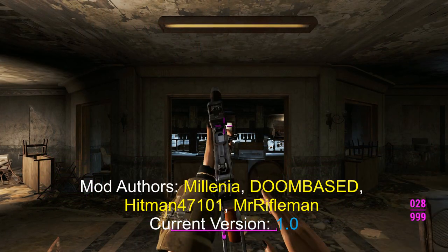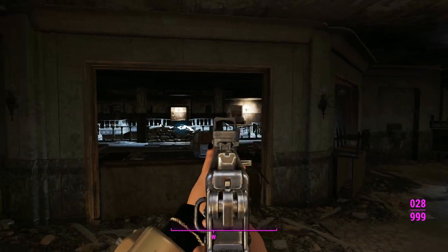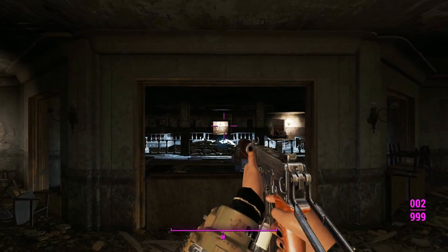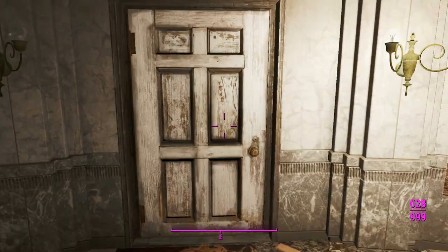We're in Gunners Plaza now and this is our Kiparis in first person. Looking down the sight, that chevron looks like a dot — maybe I should have zoomed in the optics a little bit more. Here's our semi-auto one with just the basic iron sight. It looks pretty good in first person.